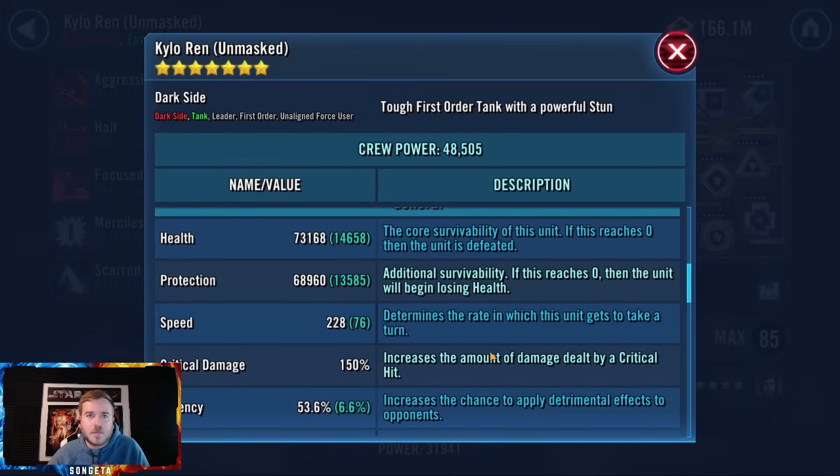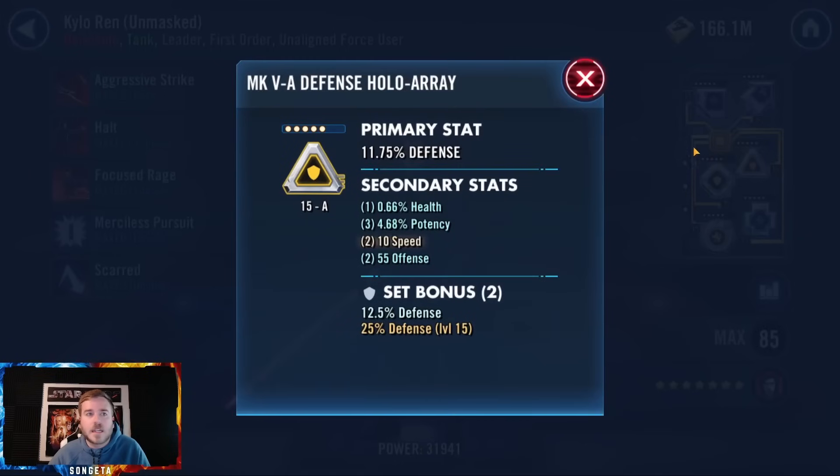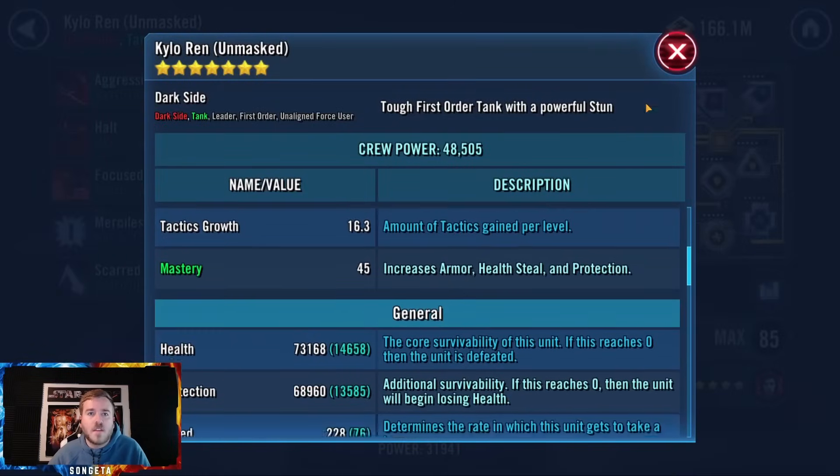Kylo Ren Unmasked doesn't have to be super fast, especially since you have the two zetas, but he could have a lot more health and protection. I don't like the defense primaries — give him protection primaries if you're going to give him five-dot mods. That's going to go way further for you.